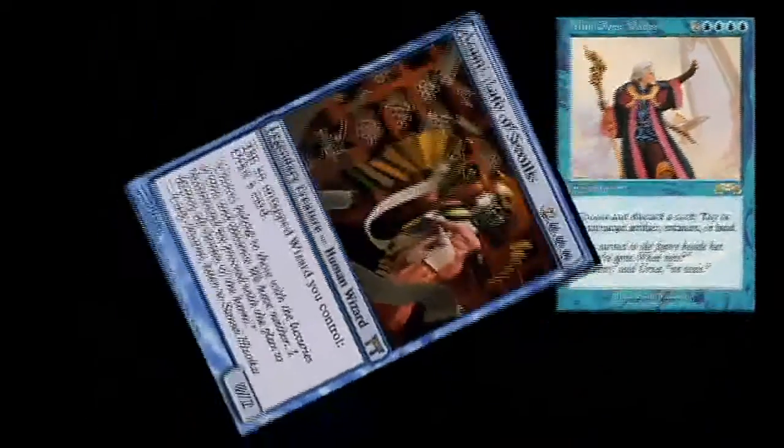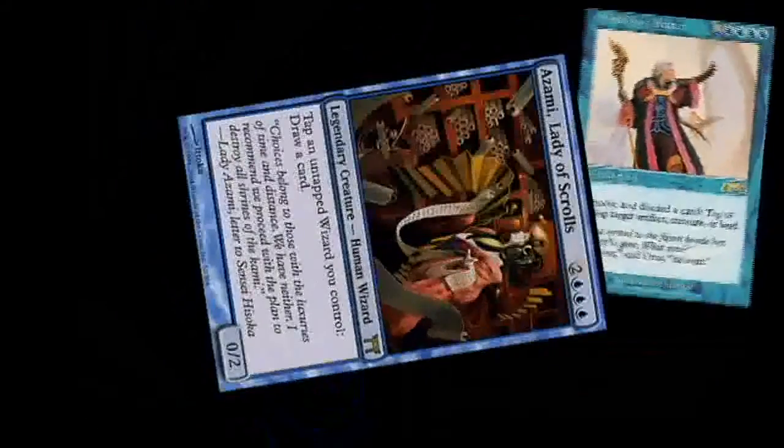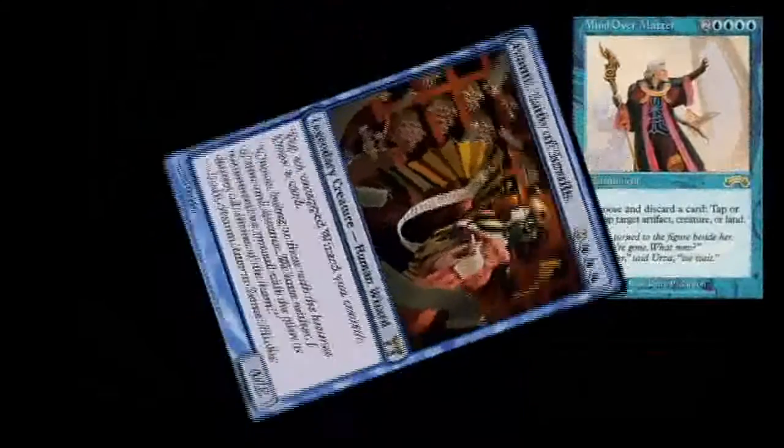A combo that won't win you the game, but will certainly help you get there, is Zombie, Lady of Scrolls, and Mind Over Matter. Draw a card off the Zombie — don't like it? Discard it to Mind Over Matter and redraw. Rinse and repeat for a perfectly sculpted hand.